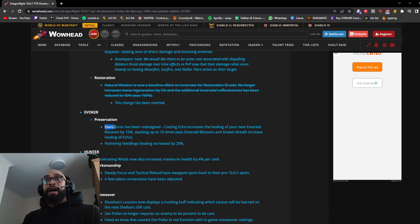Evoker Preservation: Ouroboros has been redesigned — casting Echo now increases the healing of your next Emerald Blossom by 15%, stacking up to 10 times. Previously it increased healing from Emerald Blossom and Dream Breath on Echo. A buff stacking up to 10 times at 15% each sounds like a big heal in theory, but the previous design was picked up a lot by Evokers, so I'm not sure this redesigned talent will see as much play. Fluttering Seedlings healing is also increased by 20%.